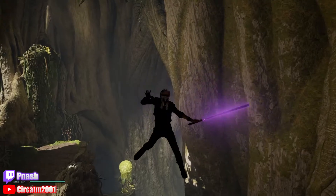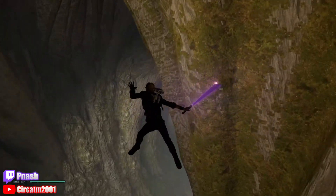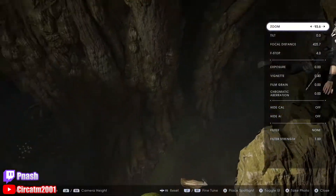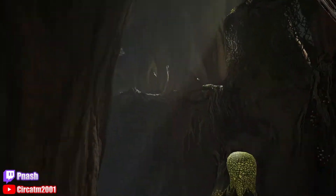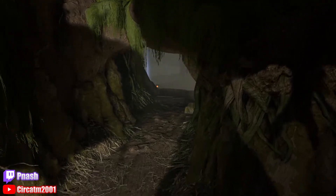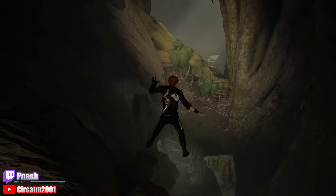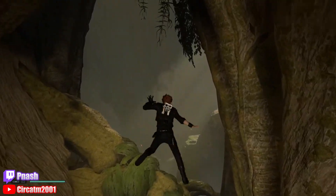I fly this way because if we go over there the camera gets all wonky. I'm flying around that, and this is the area where we TLJ up the slug onto the bouncer and then climb this. There's a loading trigger down here that loads the next area, and we're gonna fly over that so that we can get under the lake.